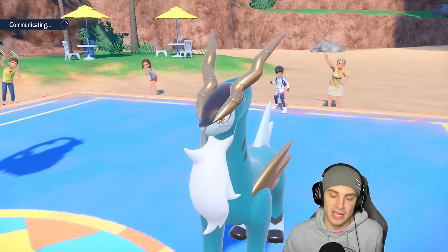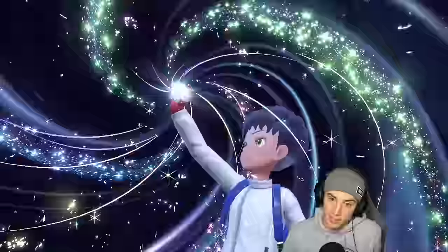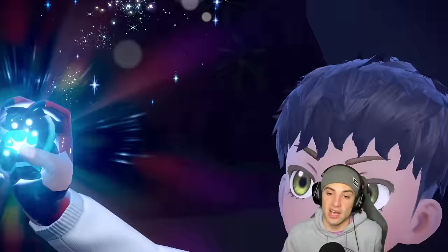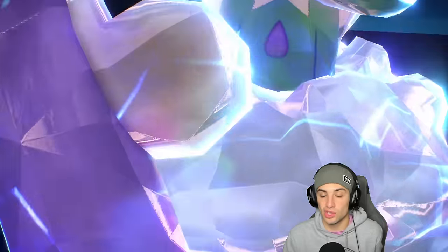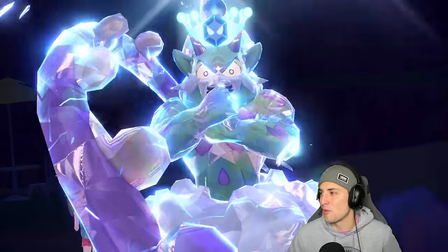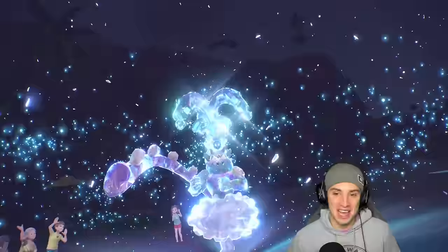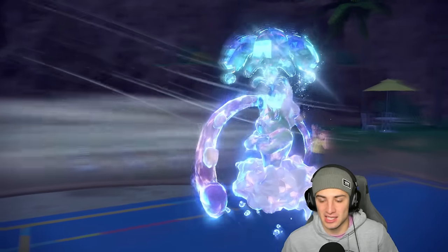Starting with Tailwind instead of Sandstorm because if we set sandstorm first, they can just Rain Dance it away next turn. He Terastallizes Tornadus straight to Water-type — could this be a Tera Blast Tornadus? No, it's just Terastallizing to dodge Rock Slides. Both sides set up Tailwind.